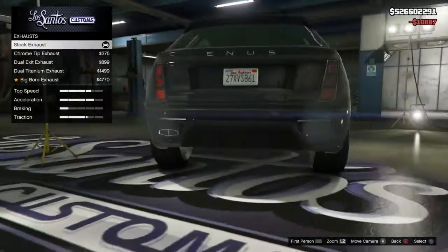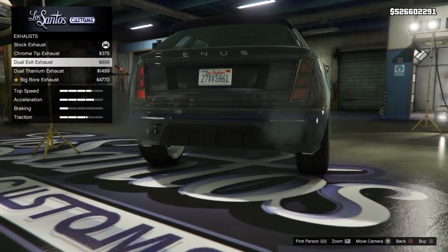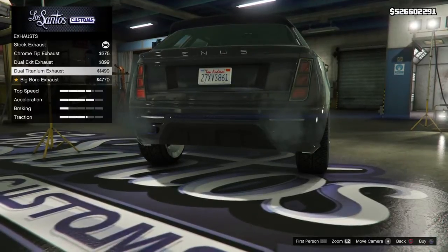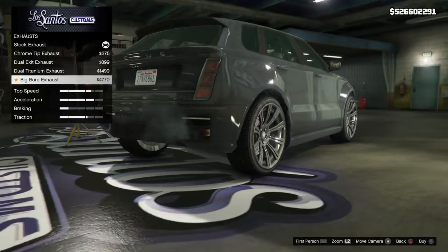For the exhaust we have the stock exhaust, the chrome tip exhaust, the dual exit exhaust, dual titanium exhaust, or the big bore exhaust. So we'll go with the big bore exhaust — I think that looks pretty cool.